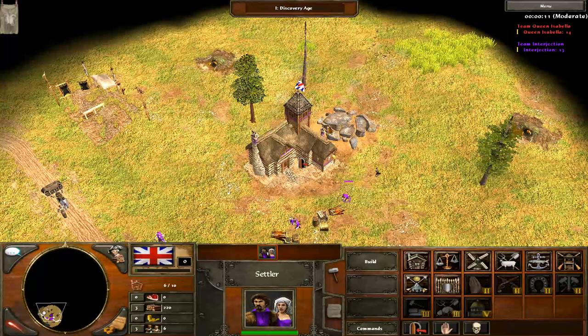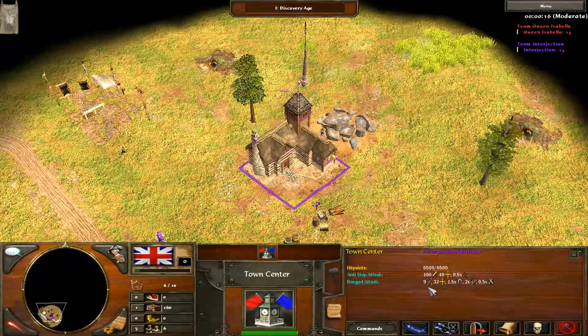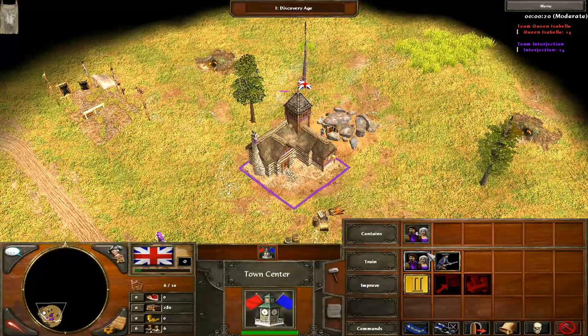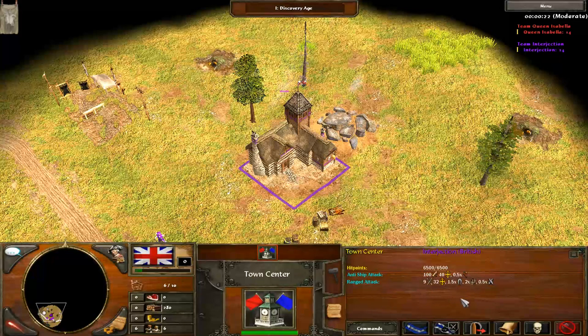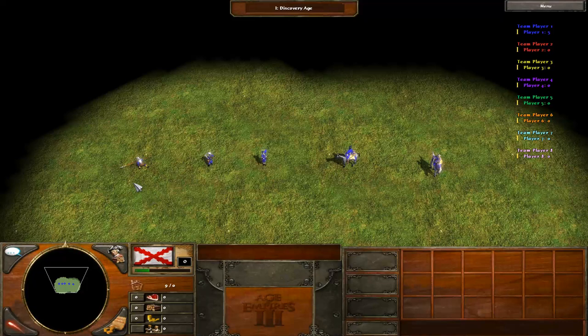So with all this in mind, when you're being attacked, it's best to try to have just 10 settlers in your town centre in order to maximise the damage it can do. Though if you can help it, you don't want any more than 10 in the town centre, since that's a waste, and any extra settlers could be gathering resources.